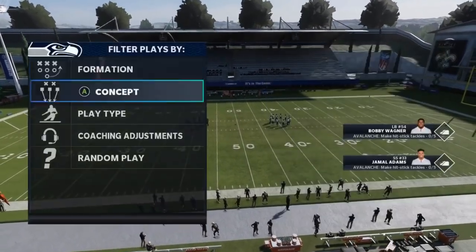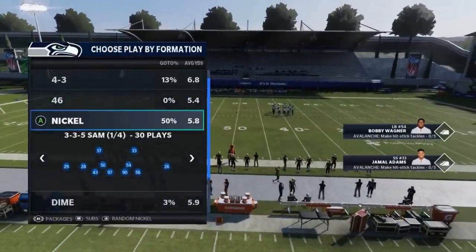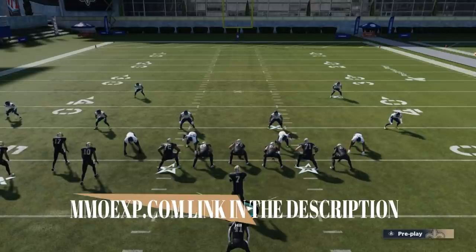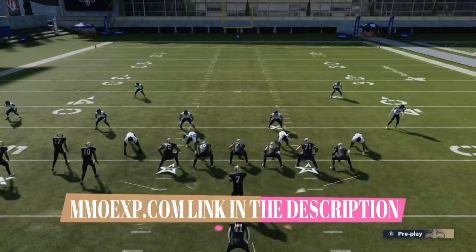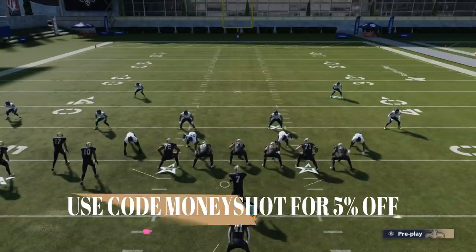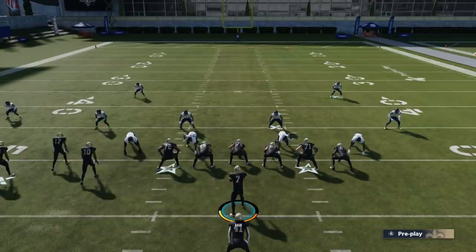We're going to pick the halfback zone on the defensive side. We're going to match and go with random nickel because this is a three wide receiver set. Before I get into this video, if you need coins with all these promos and holiday promos coming out, make sure to check out my coin sponsor MMOXP.com — link in the description below. You get 5% off with discount code MONEYSHOT and you support the channel every time you use it.